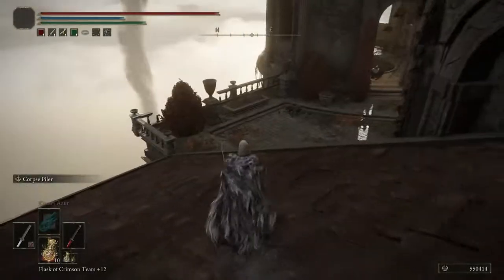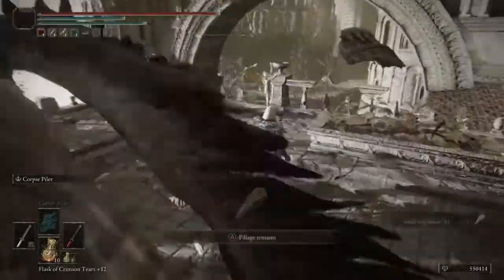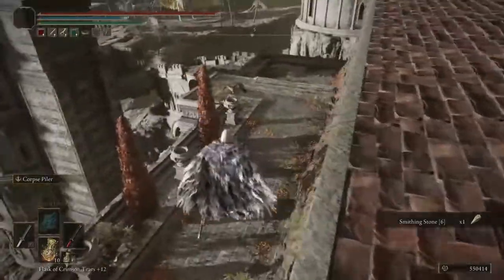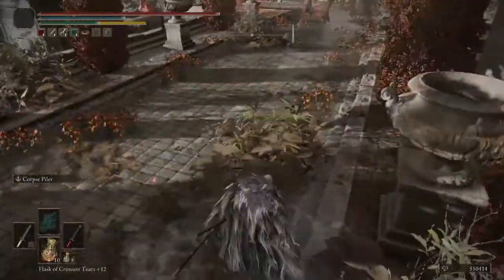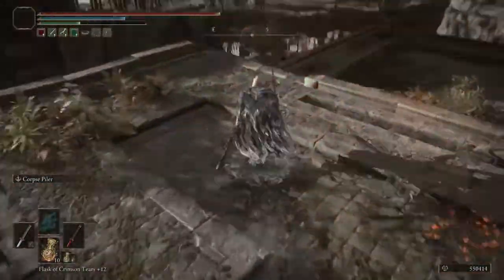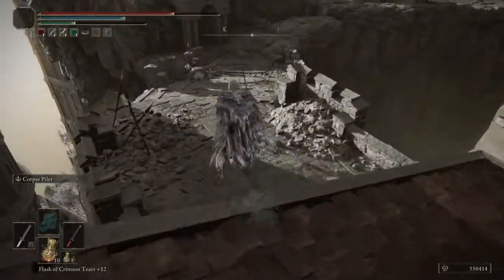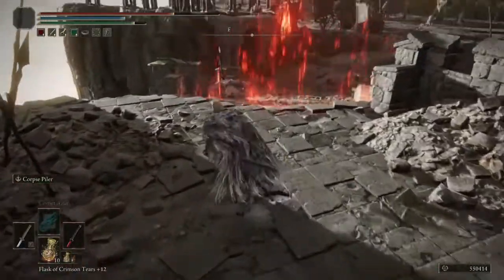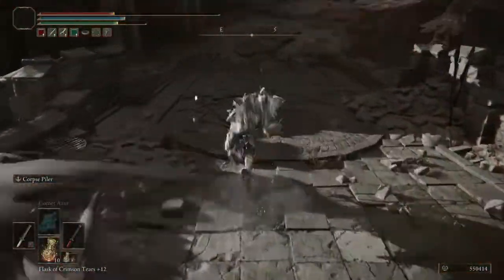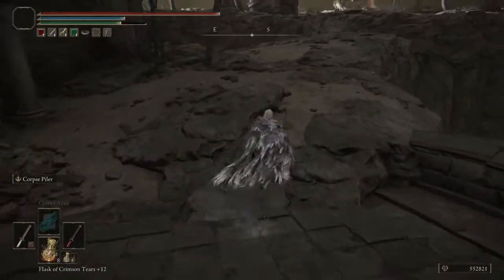From here you want to drop down to the roof and then drop down again — avoid these murderous birds, bro, they'd be trying to get you for real. Look at that man just diving out of nowhere. You want to avoid all these lightning strikes and the birds at the same time. Really not that easy, but really not that hard — you just try not to get hit.